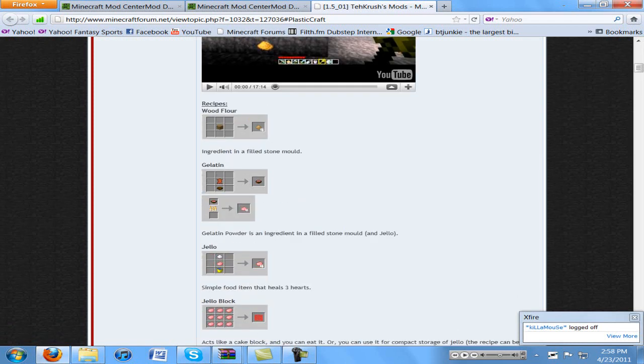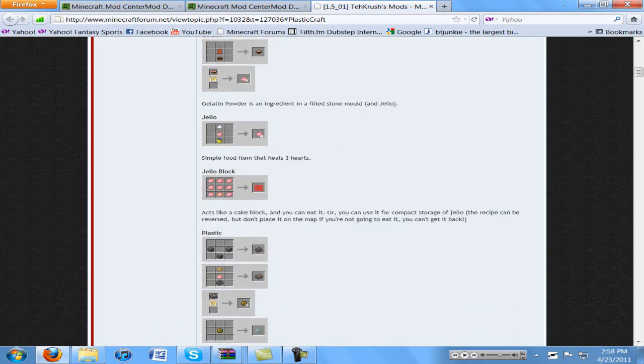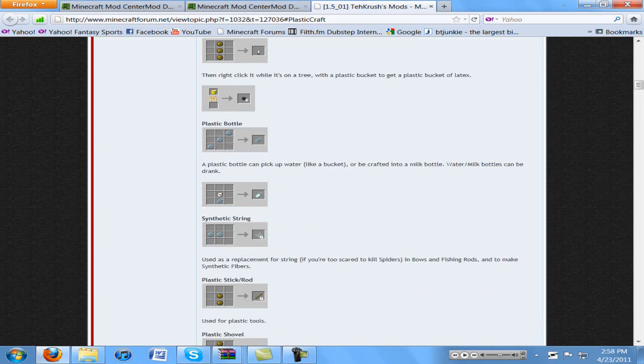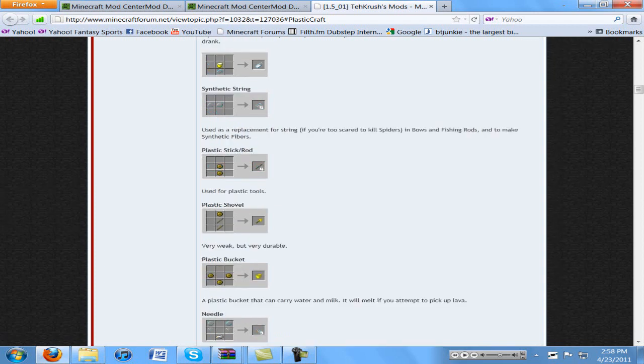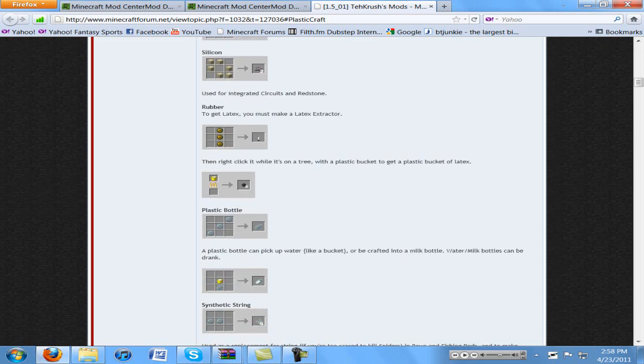Basically some of the few things we're going to start with when you install this mod are wood flour, gelatin, jello, all that good stuff. Eventually once you start crafting enough of this stuff you can start making a plastic shovel, which is very weak but very durable. Which is pretty cool stuff to add into this game — this is all stuff that could very easily be in this game. Like the pistons mod — if you're going to introduce pistons, introduce this Plastic Craft mod because it makes sense. If you're dumped on an island eventually you're going to figure out how to do this stuff.